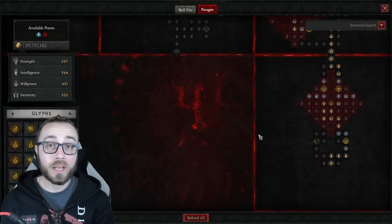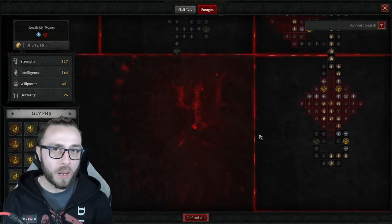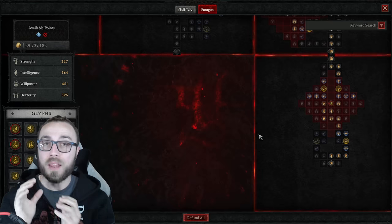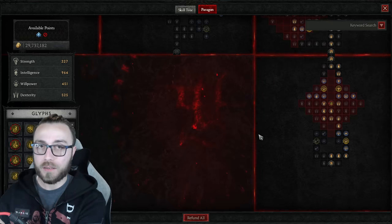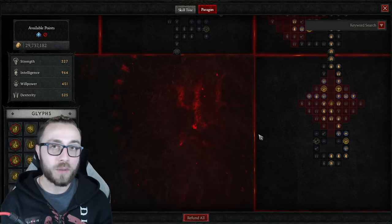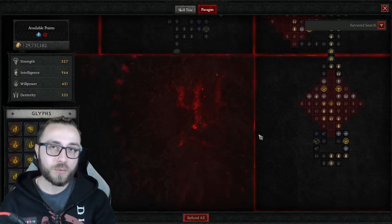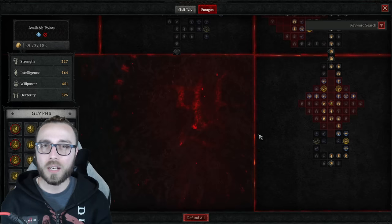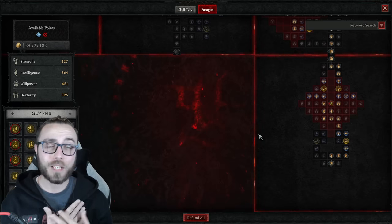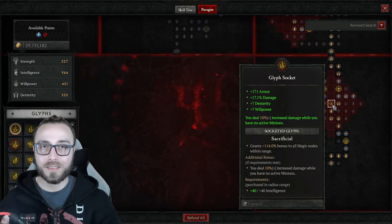The Paragon board you're seeing is what I put together first respeccing into this build — there are almost certainly optimizations to be had, and the planner itself will be perfect. What you're seeing is just what I did in the spur of the moment; I have not optimized it. It's obviously very good — you saw the outcome — but I want to be clear because I keep getting comments asking why things look different. The planner will be the definitive version. Sacrificial in the main board works for everything it does. Yes, Sacrificial works when you have a Seneschal — I've tested it.